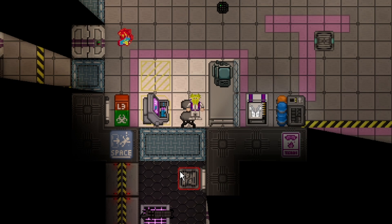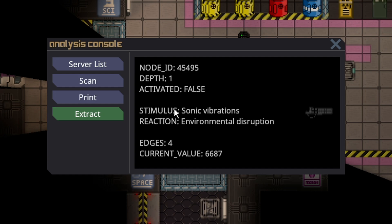Now that the minute has passed, we can go back up to the console and notice the new stimulus and reaction. In order to make this node activate, you need to fulfill the stimulus. There are a bunch of stimuli in the game — the fun of being a scientist is figuring them out yourself. For this one, sonic vibrations means you need to play some form of musical instrument. It can be any type, from a harmonica all the way up to a synthesizer. The reaction is environmental disruption, which can mean opening doors or temperature changes.